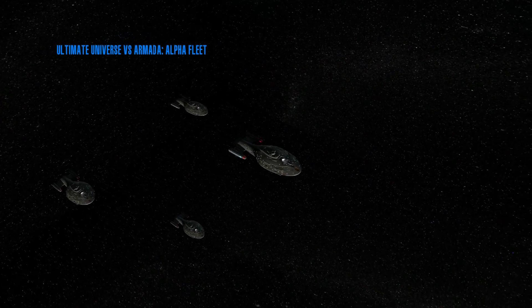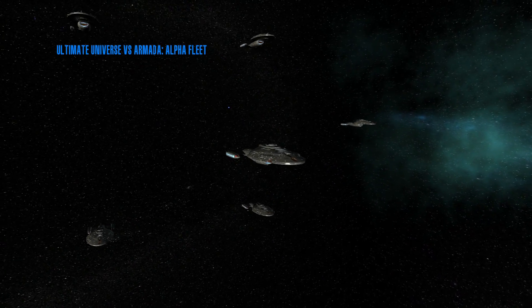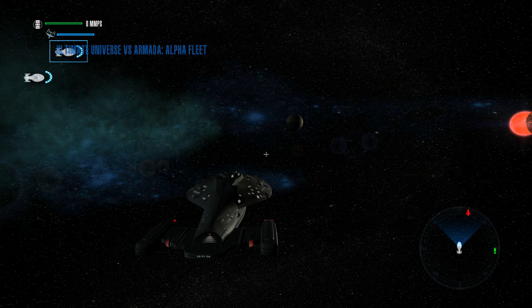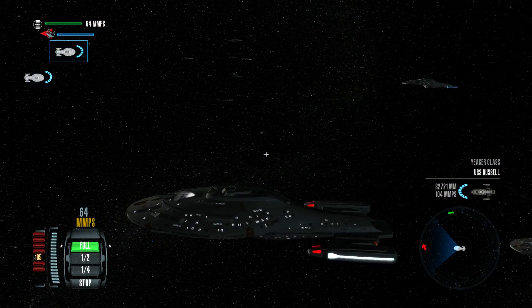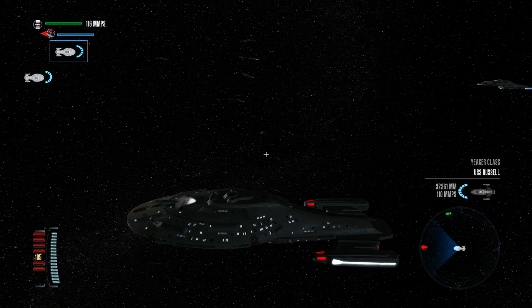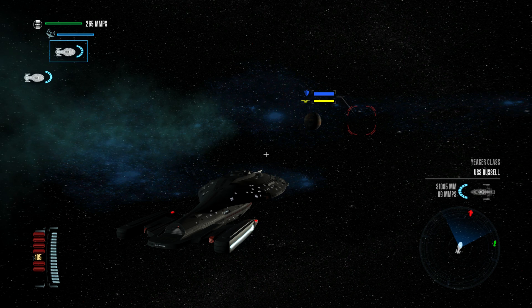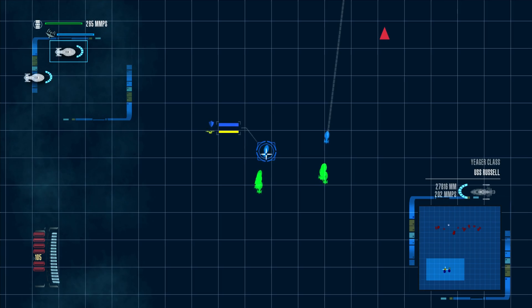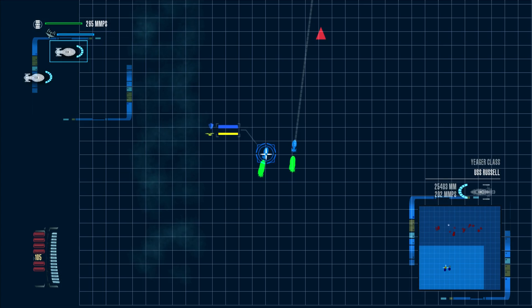We're going to use our weapons range to our advantage. I'm not going to warp in my fleet — I'm just going to impulse it. Because I know that we can fire those phasers over a vast distance, and I want to have as much time as possible before our fleets directly collide. I really think we can disable a lot of their ships before we actually meet close up.